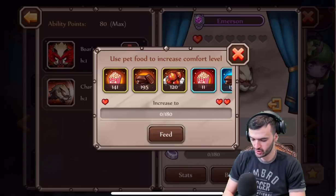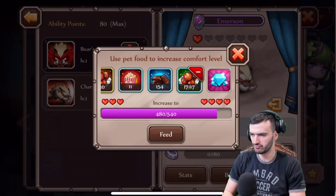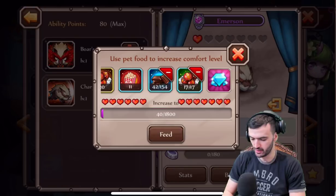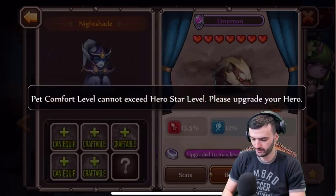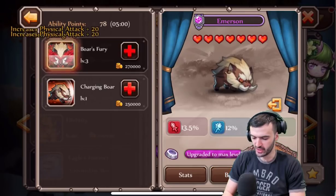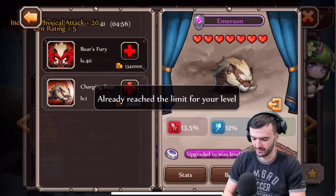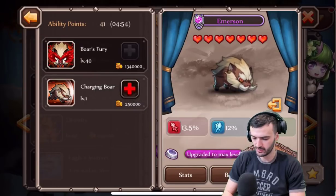Let's take a look at what else I can work on. I'm going to feed her this — give her pretty much as much as I can. I can take her to seven stars, maxed out. I can give her all that good stuff. Wait — I just used 40 ability points but I have 80 left? That might be a glitch.